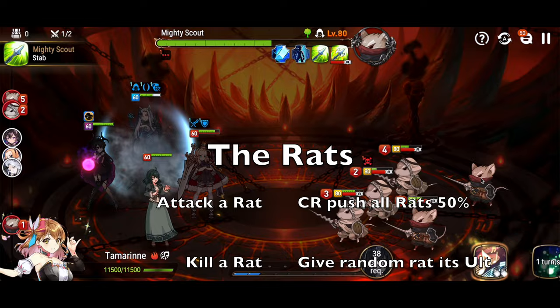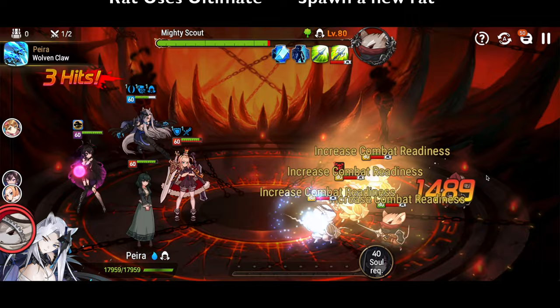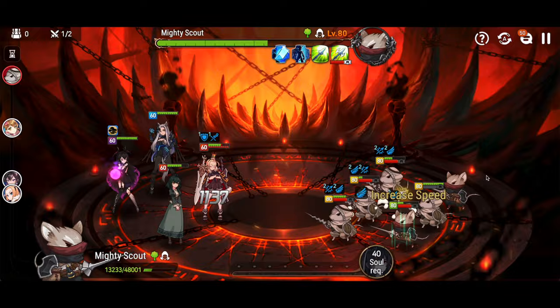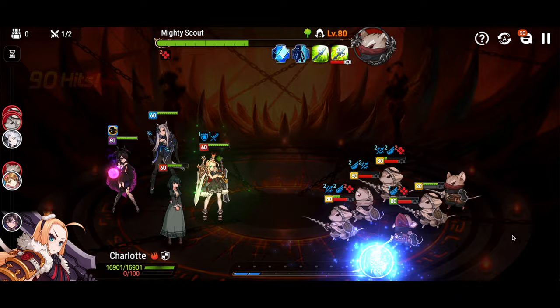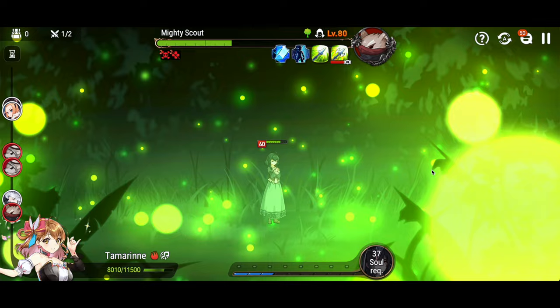Every time you kill a rat, another rat gets its ultimate. You notice all four rats have their ultimates — that means as soon as one of them takes a turn, it's going to bring back one of the dead rats. And there's a brand new one at full health, so that's fun. Charlotte's damage output is really nice. The fact that she's AoE with all her attacks as long as she has a buff, and if you put her in front she will get hit often enough to always have a buff. Spectre Tenebria's S2 not counting as a single-target attack really lets you push through this first phase relatively quickly.